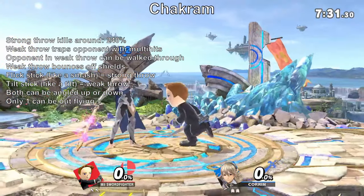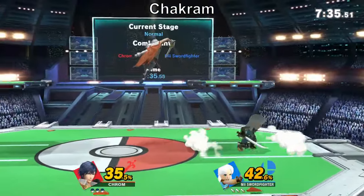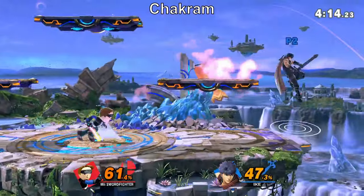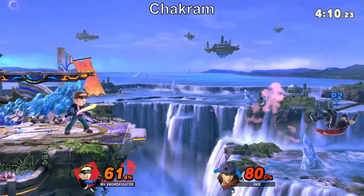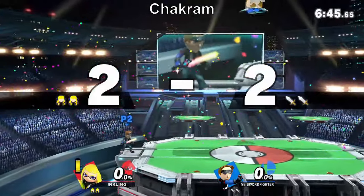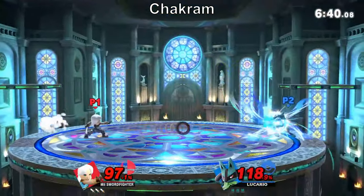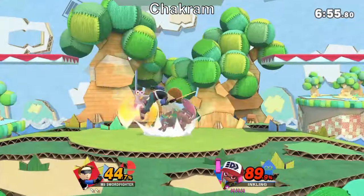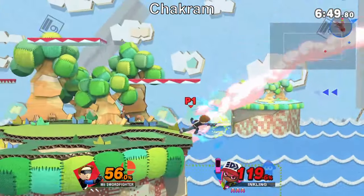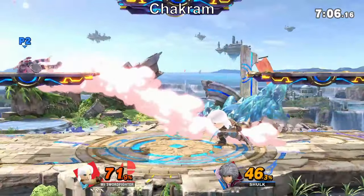The obvious choice for your side special, Chakrams have a weak and strong throw, both of which can be angled up or down. The strong throw is good during neutral and at pressuring the opponent when they recover or you recover. If used properly, it can gimp with ease — this move alone makes Mii Swordfighter a net-guarding beast. In the neutral, use it as an anti-air for zoning and catching landings for some easy percent. The weak throw is much trickier to use, but just as rewarding. It can be used in the air to dissuade or catch jumps as a ledge drop, a whiff punish, or an occasional mix-up. At high percent, this usually guarantees a kill. You can also B-reverse it to catch an opponent by surprise, and it's also pretty useful for punishing rolls, giving you ample time to prepare your combo and rack up damage.